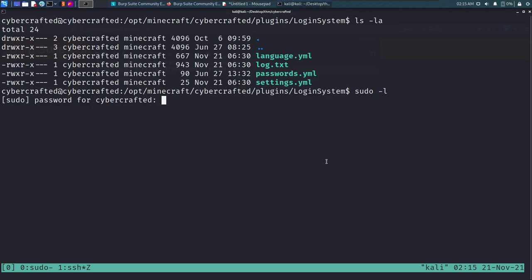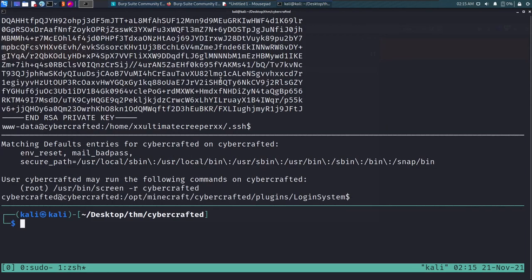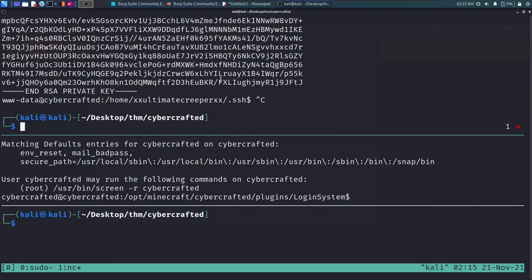We switch to the cybercrafted user with 'su cybercrafted' and paste in the password 'java edition is greater than bedrock.' We're in as cybercrafted. Running sudo -l with this password shows: user cybercrafted may run '/usr/bin/screen -r' as root.